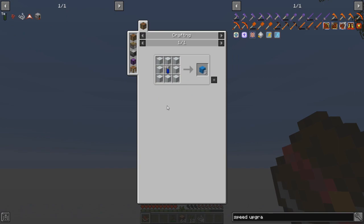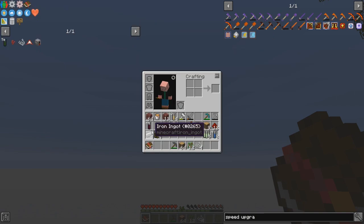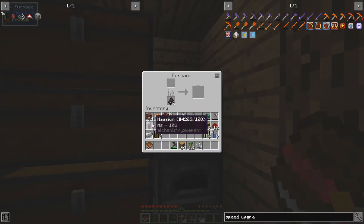It looks like netherrack — cooked netherrack — is going to give us a chance to get germanium. I've got a stack of netherrack, let's go ahead and get that cooking.